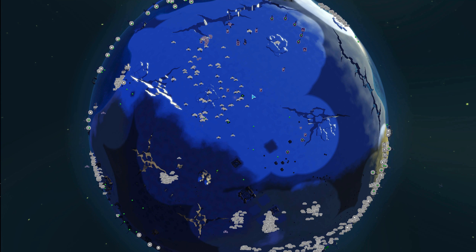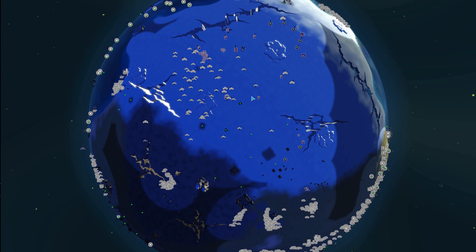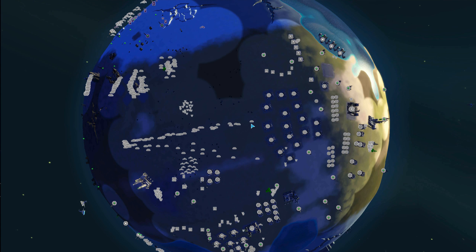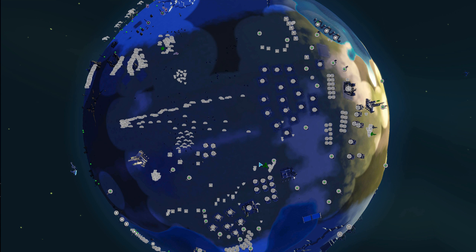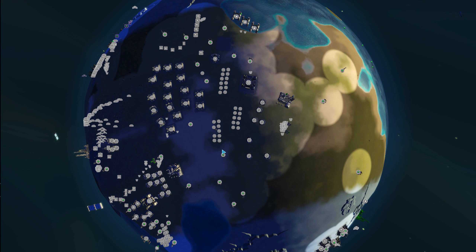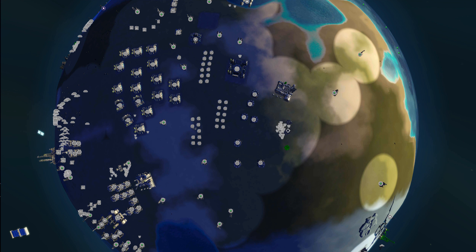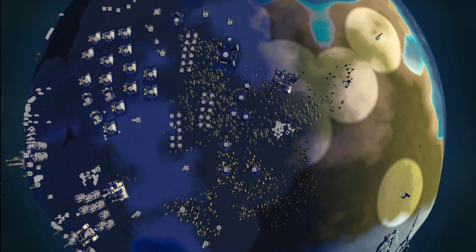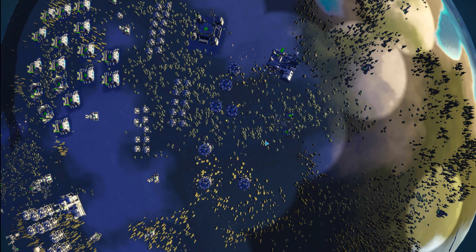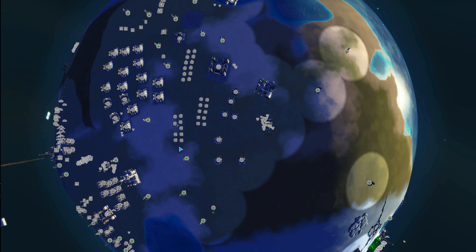Lots of bombers heading out to finish off the remainder of purple's presence on the main planet. Anti-nuke going up from purple. Oh, nukes up from white! No nukes queued up yet. Let's start building some nukes. Really love it if this cast would end with interplanetary nukes — that would just be a lot of fun.